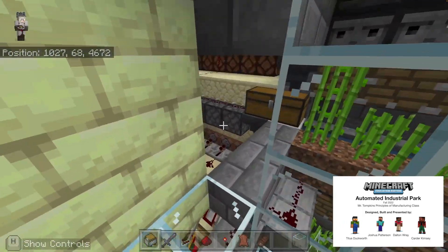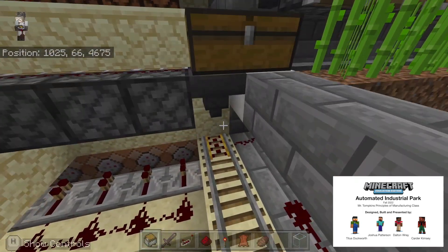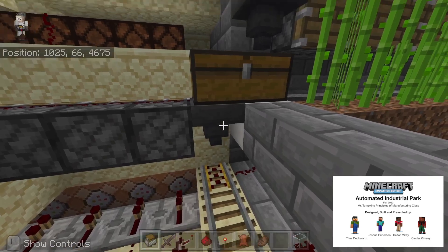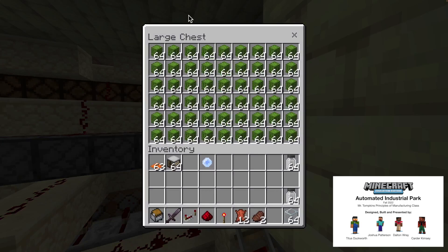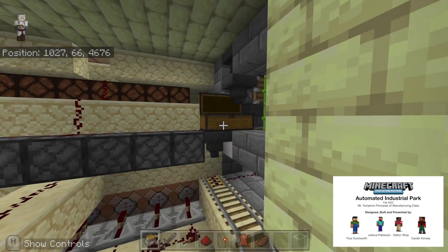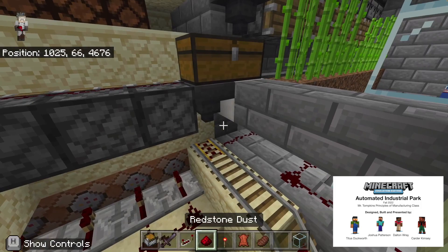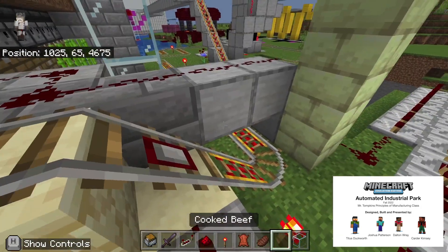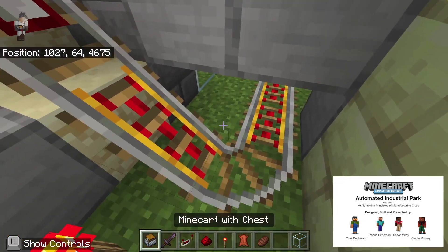Here it is down here. This is the chest the cactus is dropped into, and this is the hopper. You can see the cactus inside the chest — there's plenty of it. This is the hopper with the cactus filled in it, and I will be showing how this transportation system works.